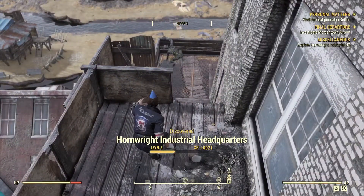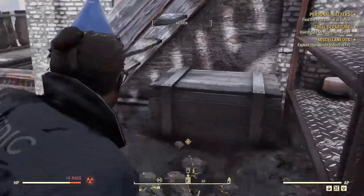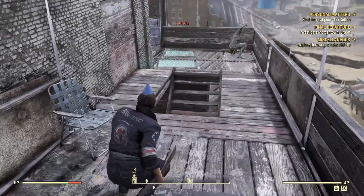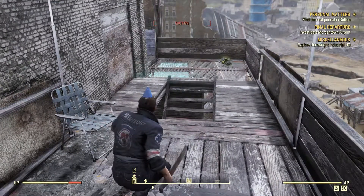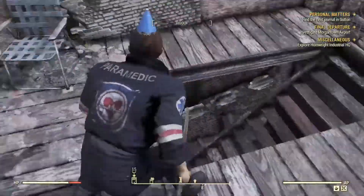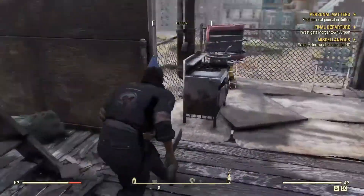Hornwright Industrial Headquarters. We're a little bit irradiated - that's not helping. Health is good. There's a bed there. We're hidden. I'm going to play this sneaky sneaky - I don't want to be losing health unnecessarily again. Got some ammo from that duffel bag, and we have a cooking stove.